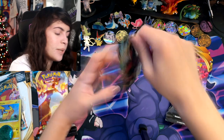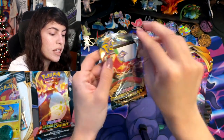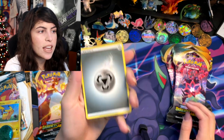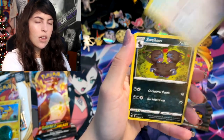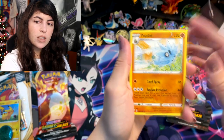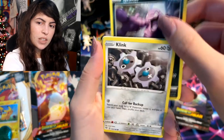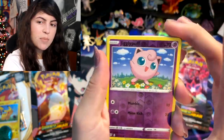I need to figure out a better way to open these cards because I literally almost destroyed four of them. We're starting off with an energy card, Staravia, Pupitar, Fletchling, Wimpod, Grimer, Clink, Ducklett, and a Reverse Holographic Jigglypuff. Super cute, adorable. I also have to get used to this new setup, so bear with me.